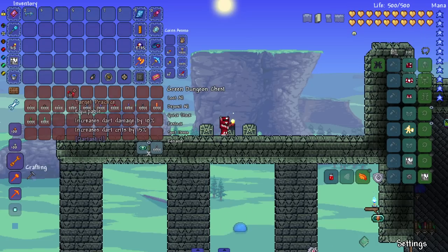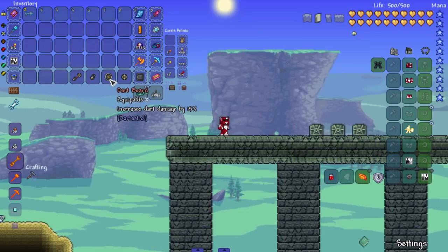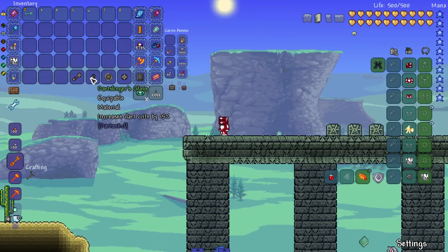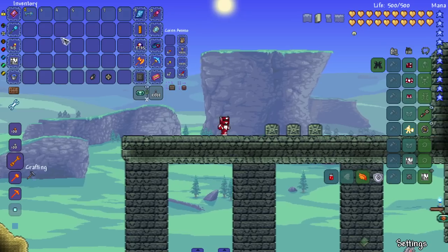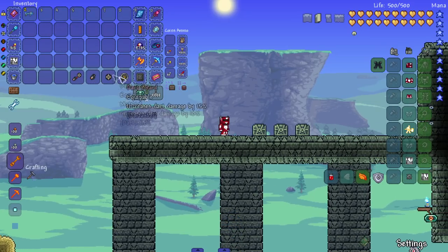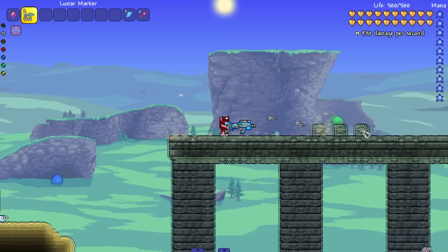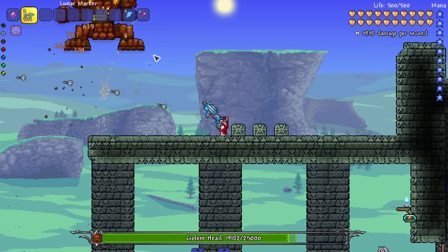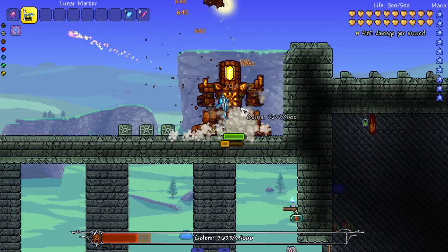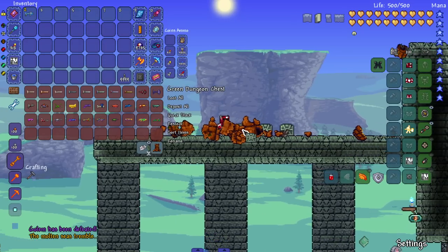Let's blow by the accessories real quick. We got the dart board — increases dart damage by 10. Another one that should say dart emblem — increases dart damage by 15. Dart slinger's glove — increases dart crits by 15. Put these two together to make the target practice. I put these on and we do a lot more damage — that thing went from 150 to 525. And we can stack the accessories and do even more damage — let's see it against some tough enemies. Look at that goblin getting torn up.